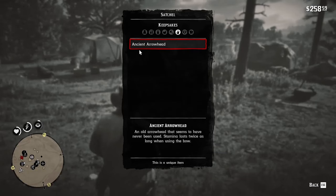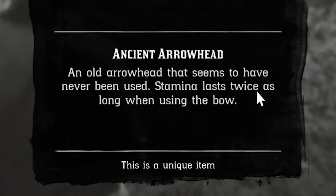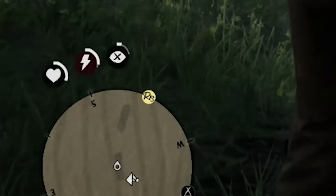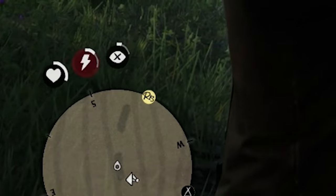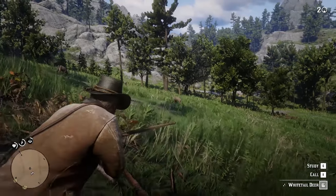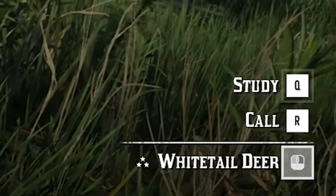I'm talking about a unique item called the Uncended Arrowhead that will help with the stamina you usually use while aiming the bow. You might notice that the stamina consumption is too fast while aiming the bow, and this can be a problem if you want to preserve the quality of a skin if you find a 3-star animal.